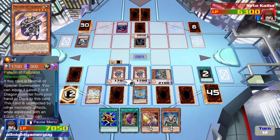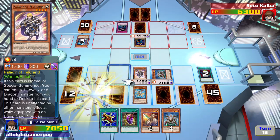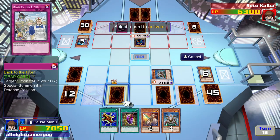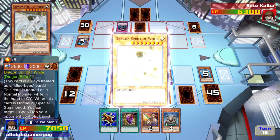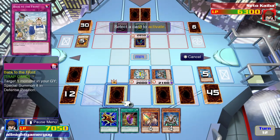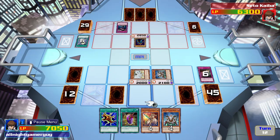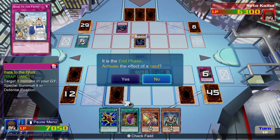I'll place one card face down. I activate my Paladin's effect. Now I activate my Dragon's effect — I can destroy a spell or trap card. I chain that with Dark Bribe. Alright, that ends my turn.